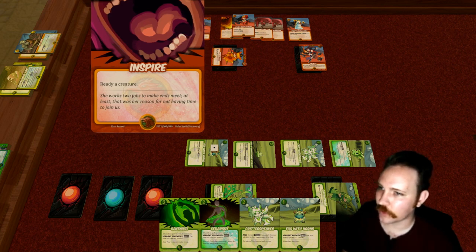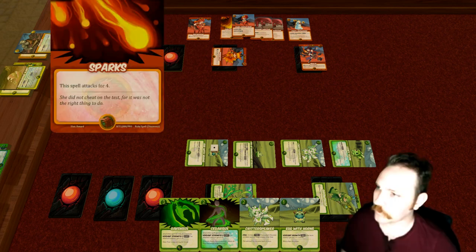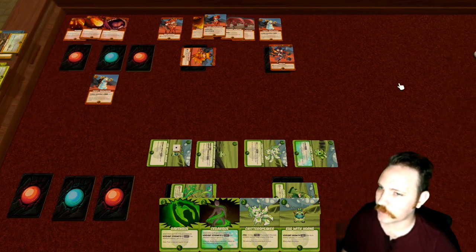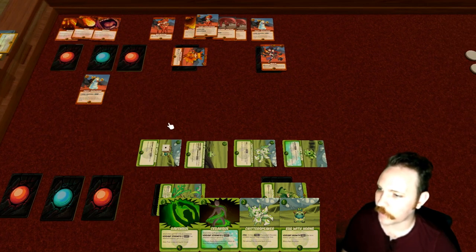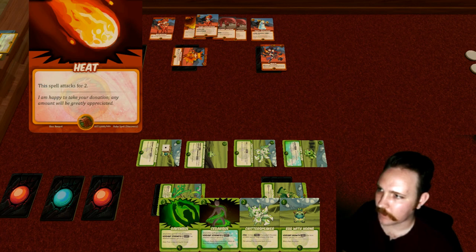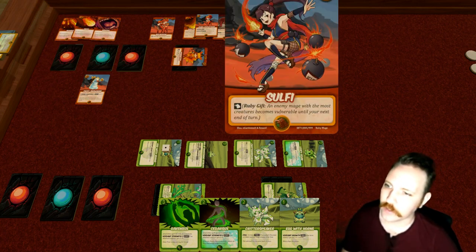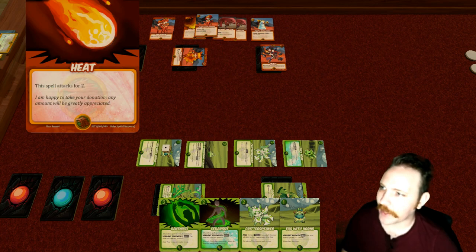Because Inspire costs zero, remember — not only does it not cost any power, it doesn't even cost the activation action. So this card can be very strong to let a creature attack right away or attack twice in a single turn. Sparks would cost all our two power but could take out the Egg before it gets out of hand. Or we could grab Heat, but that costs one power and requires activating — and we've already activated one mage, so we won't be able to activate Solfie to both play a Snowman and Heat.